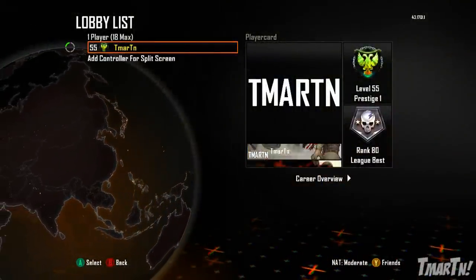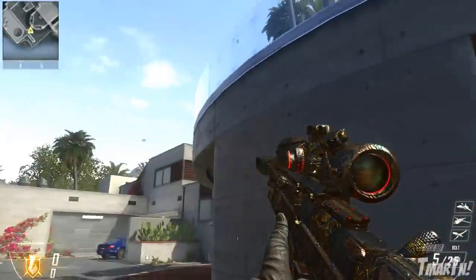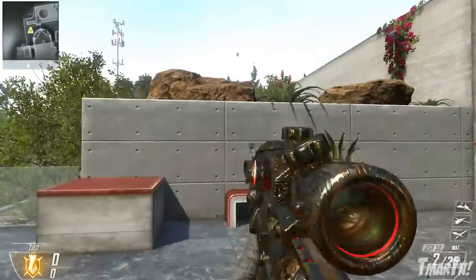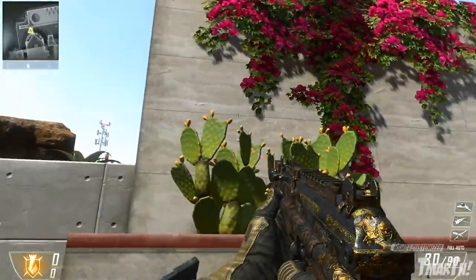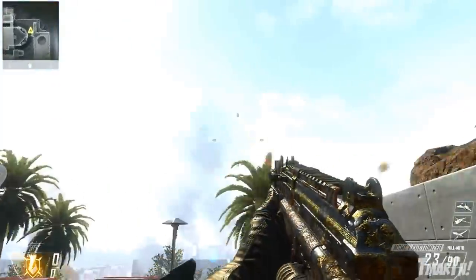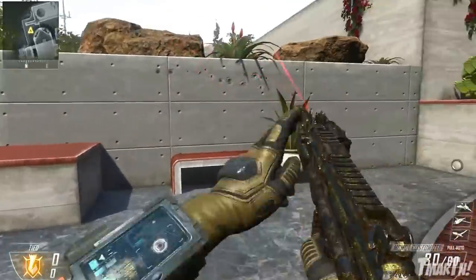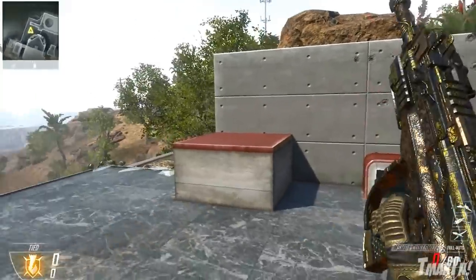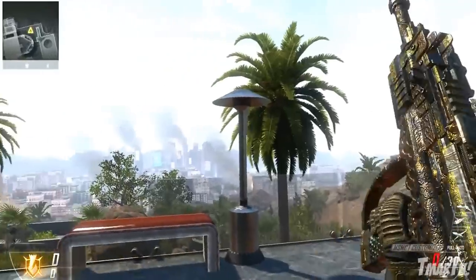Next up we've got the Paladin personalization pack — this one is my second favorite of the group. It's a subtle gold with a knight theme: dark gray with lots of tarnished gold highlights. It's for somebody that wants bling but doesn't want to be super extravagant and flashy. Sometimes the sun will catch it and it'll glimmer, but it's not like the normal gold camo you would expect, which is kind of cool.